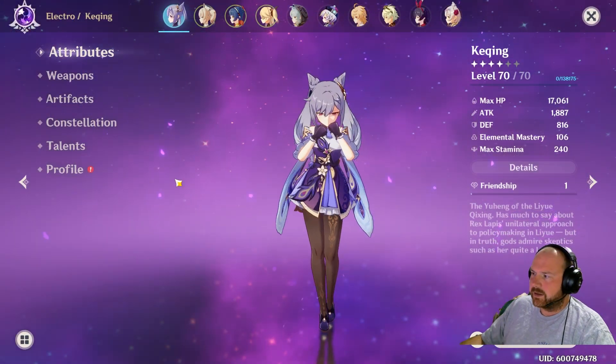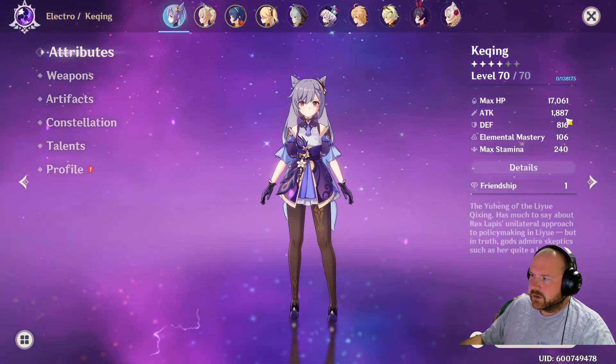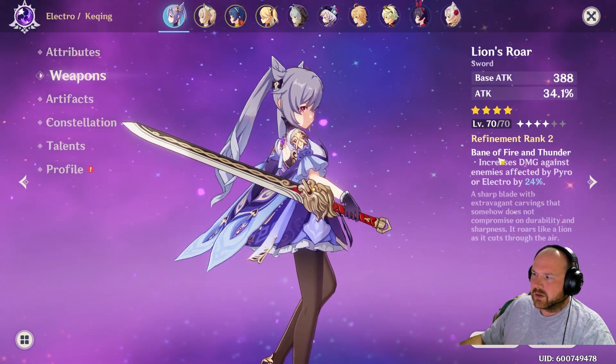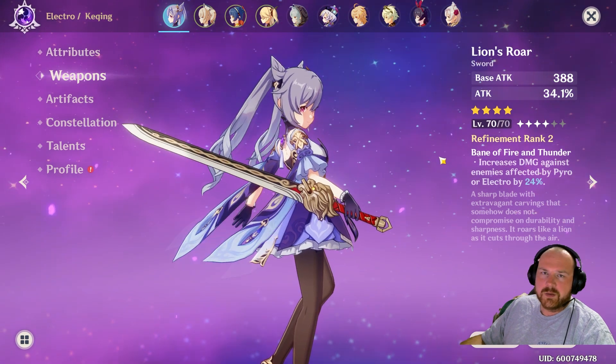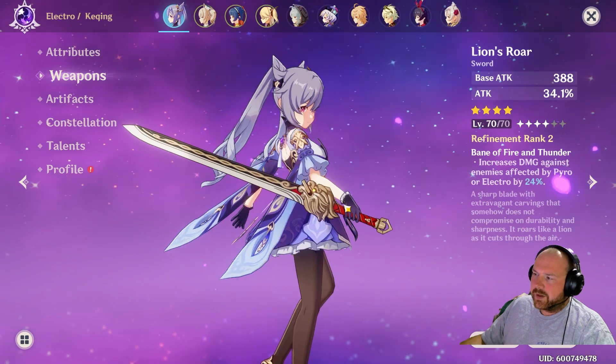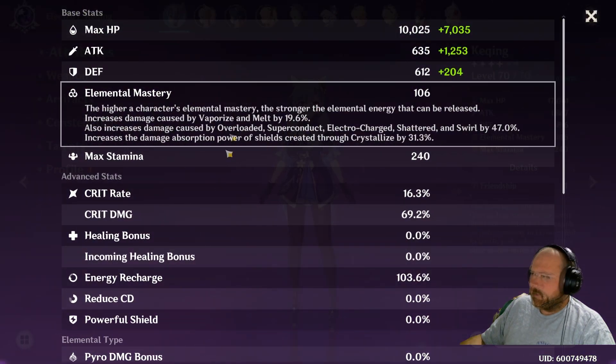Let's go through Keqing's stats real quick. She has almost nearly 2000 attack. Obviously her weapon is not as great — she's using a Lion's Roar that's only refined rank two. I could probably use a three-star weapon, but I am confident I'm going to be able to refine this a little bit more.